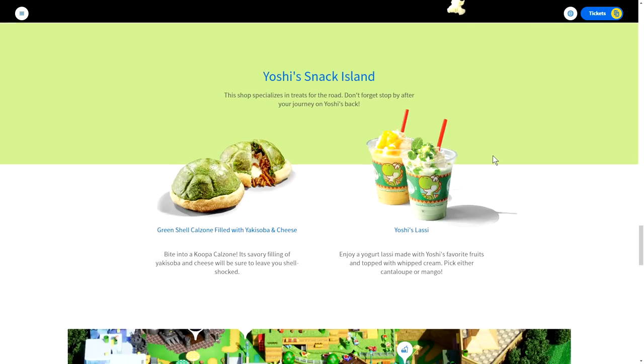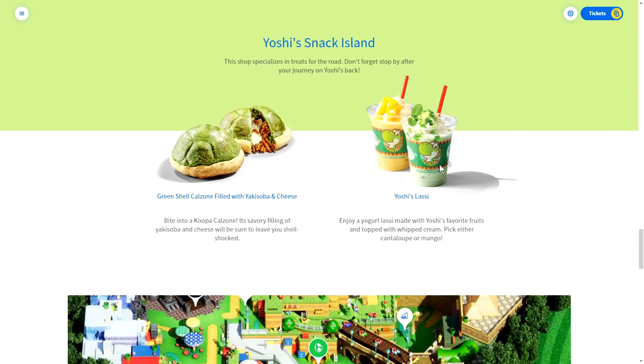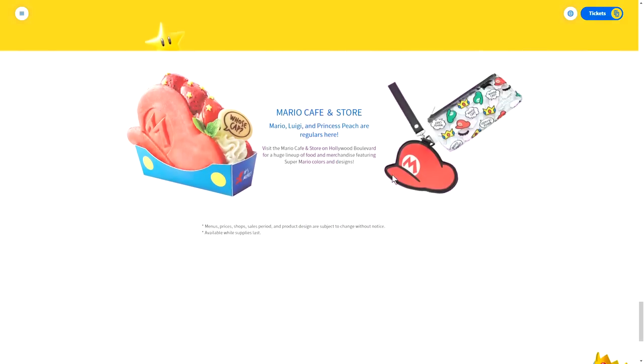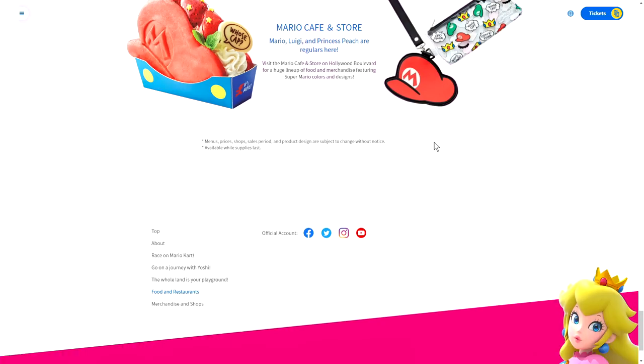Here's some new stuff we had not seen before. Yoshi's Snack Island — this shop specializes in treats for the road. We have a green shell calzone filled with Yakisoba and cheese — like, are you just breaking open a Koopa Troopa and eating its innards? But that looks pretty good. Then we have Yoshi's Lassi — enjoy a yogurt made of Yoshi's favorite fruits, topped with whipped cream. Pick either cantaloupe or mango. That looks yummy. And that was a Yoshi egg decoration on the side, not a Shy Guy mask.